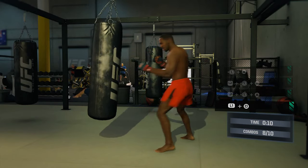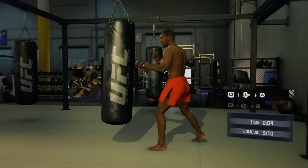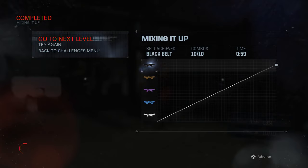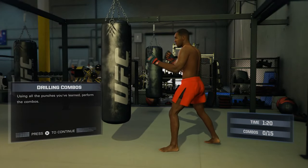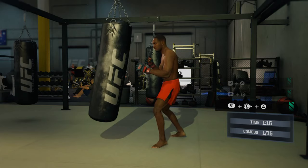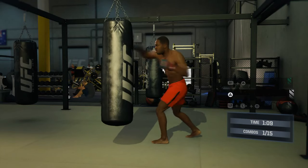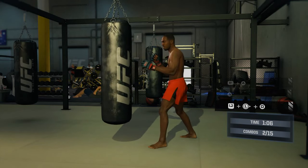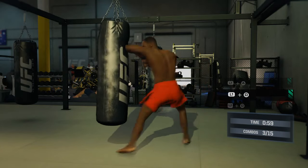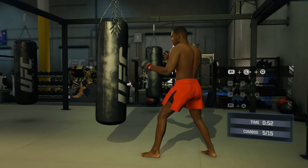10 seconds. Excellent work today — wow. Today we're gonna drill combos on the heavy bag. Let's really put those punches together and move that thing around. I love that pace in there. Nice body work. 60 seconds to go. Nice work in there, keep it going.